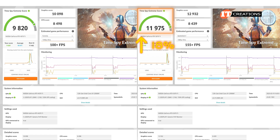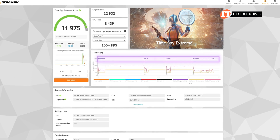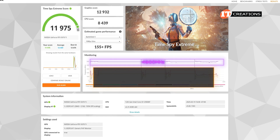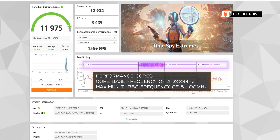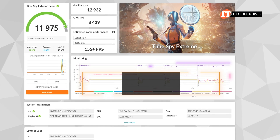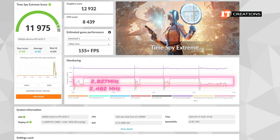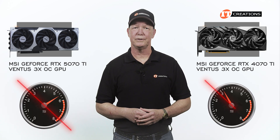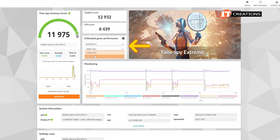The 5070 Ti GPU score was at 11,975 — an 18% increase in performance when compared to the 4070 Ti at 9,820 points. The CPU is operating at peak frequency of about 49,000 MHz. For this application, the CPU is definitely using the performance cores with core base frequency of 3,200 MHz and a maximum turbo frequency of 5,100 MHz. The GPU at roughly 2,827 MHz, which is higher than the stated frequency of 2,482 MHz. We did not do any overclocking on this GPU, nor on the other one. Frame rates for the various games were very high — some crazy high frame rates.